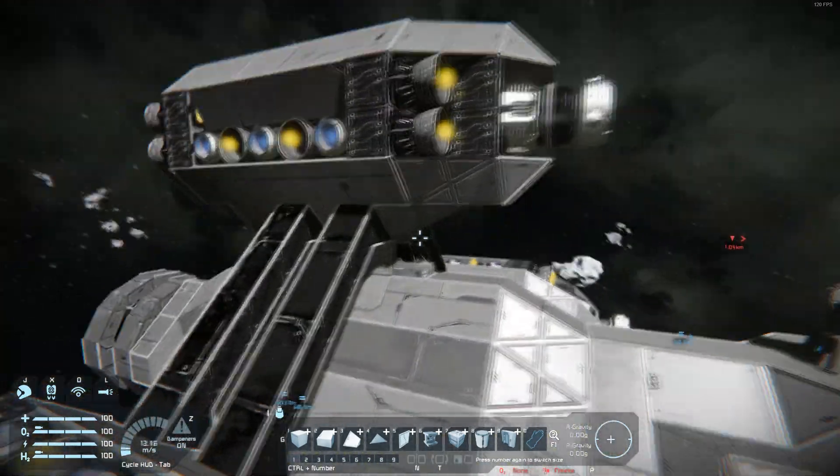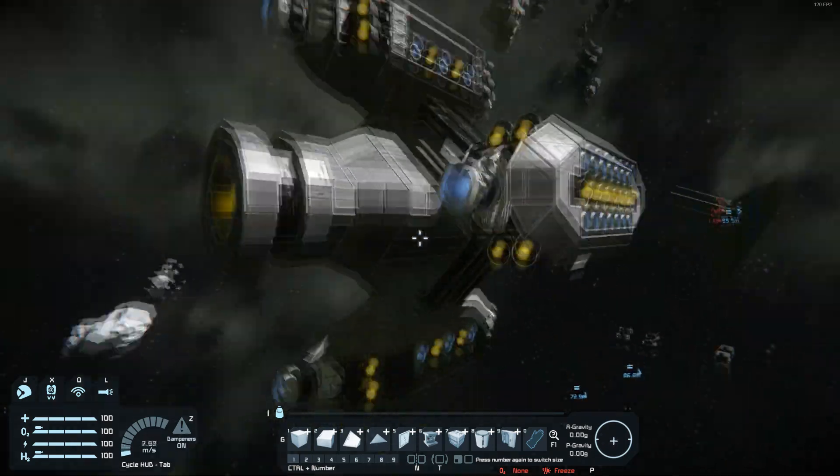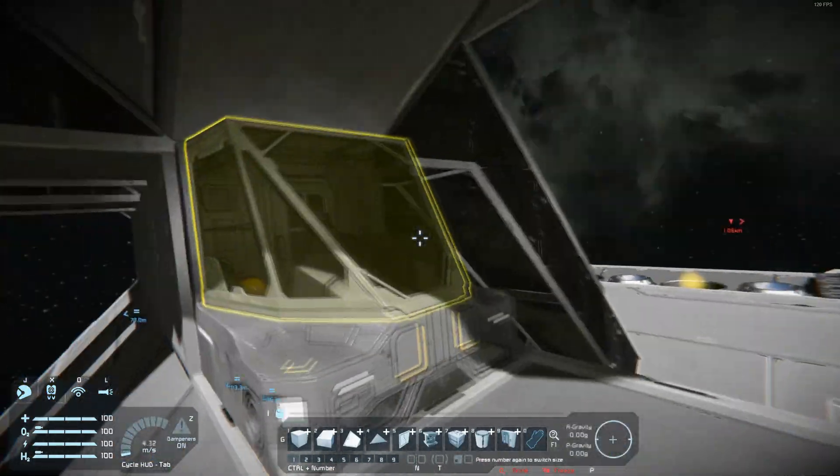Moving back, we have the thruster setup here, which is just four thruster pods and a center section that has all the hydrogen, gyros, and all that in it. And there's a cockpit right here.